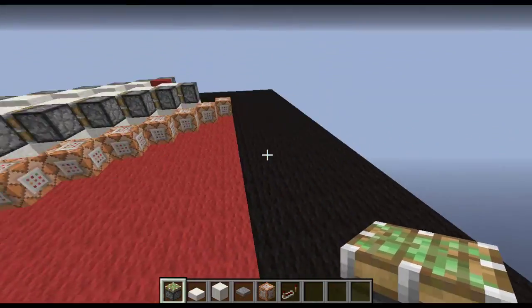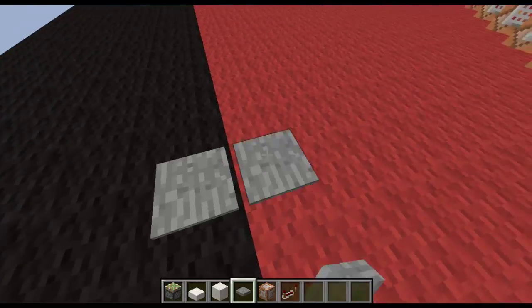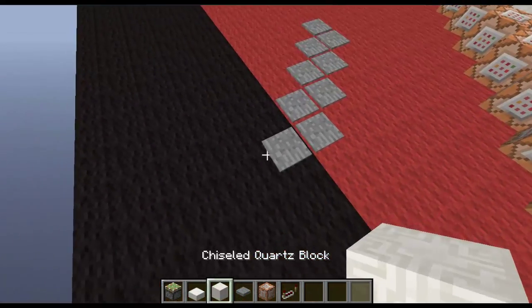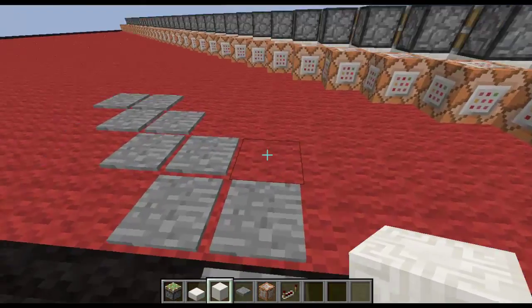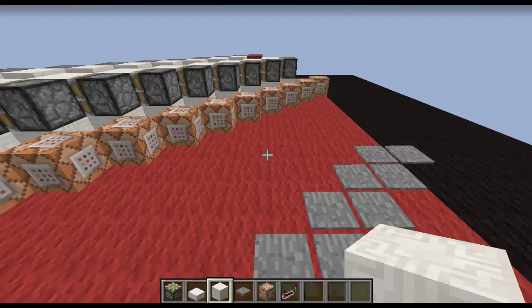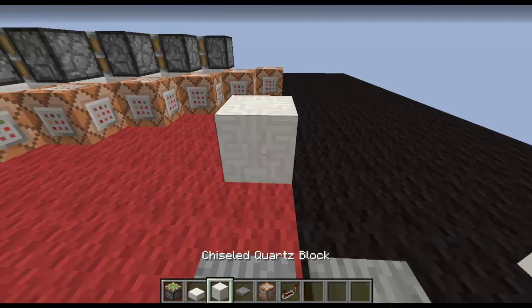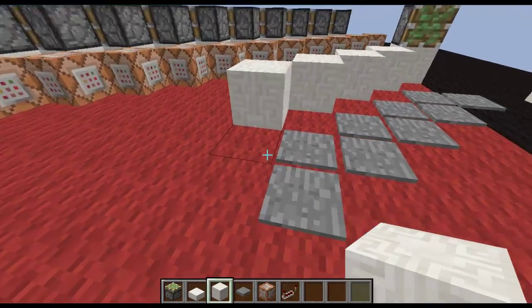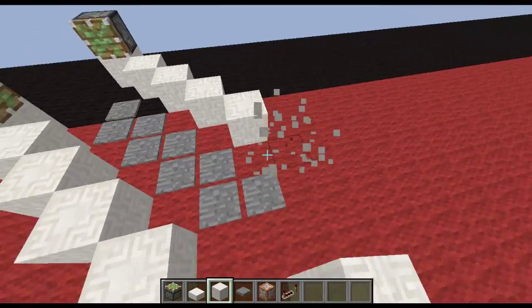I'm just gonna build a shortened section to help you start. You want to start with a zigzag row something like that. What's happening is the pistons on this side push you this way, then the piston here activates and pushes you this way — continuously. This piston pushes you this way, then the piston here pushes you back this way. Once you have those in place you just go in a zigzag format like that.